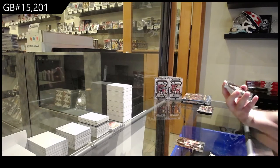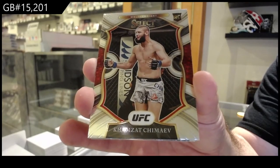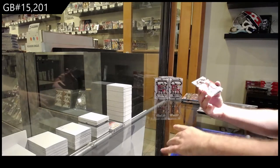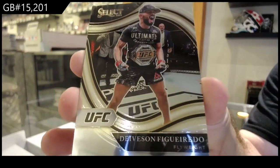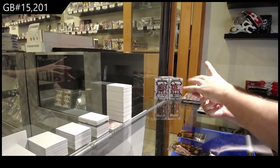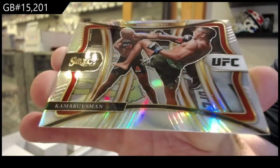We've got a rookie of Chemayev for the C-spot. This guy's pretty hyped, if you don't know — Hamzat Chemayev. I hope he does well, because he's a fun guy. We've got an octagon side of Figueiredo for the F-spot. And a silver for the U-spot — Kamaru Usman. Silver.